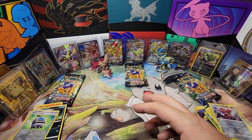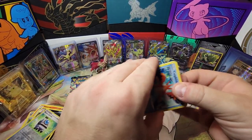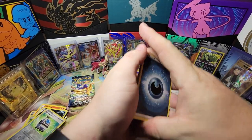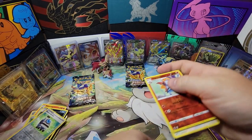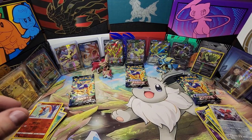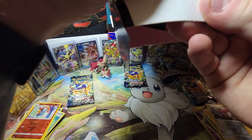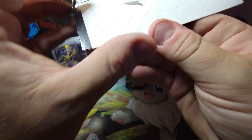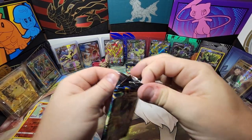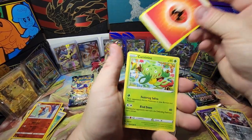Now I'm getting skeptical and frustrated. We've got five booster packs left — no V-Stars. These packs are definitely not resealed, the packs are fine. But I don't think it's hard to melt that packaging, open it up, and put in packs that you've already weighed that don't have anything good. Right now okay — see, this is caked on, this is not supposed to look like this. It doesn't usually just rip off like that. I guess it doesn't look that abnormal but whatever.